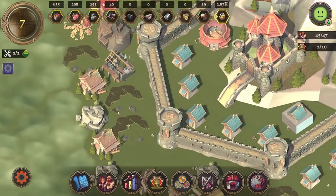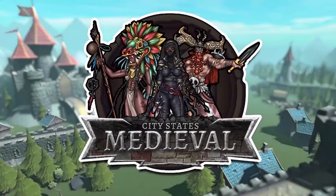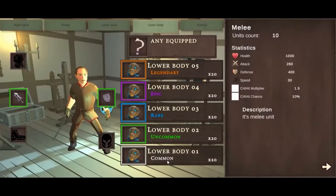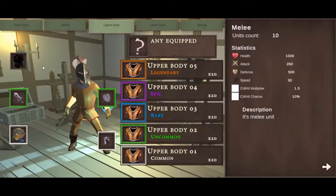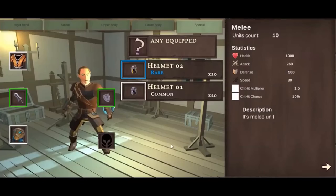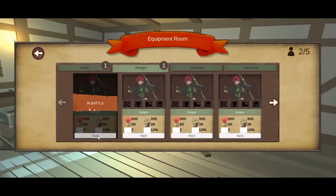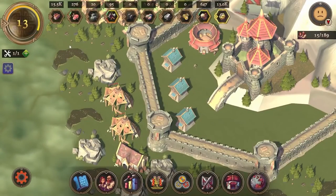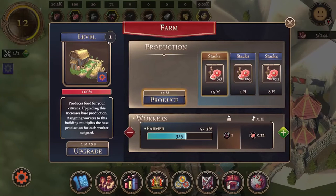An empire-building blockchain MMO game called City States Medieval is now being developed for PC and mobile devices. In the game, players may level up their structures and soldiers as they go, as well as create and extend their cities. The creators will provide players with flexibility to create whatever, any place, and any time they want in order to give them more customizable playstyles. Profits can then be converted into real money, and payment can be requested.